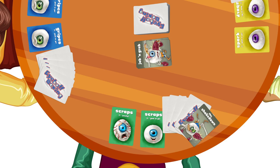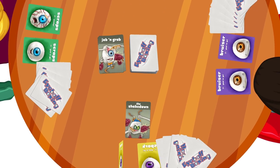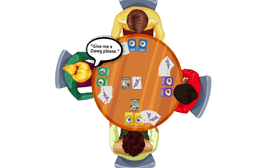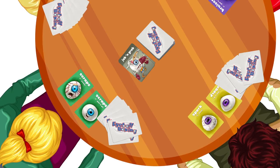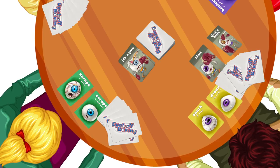Shakedown — play a shakedown card on any eyeball character to inflict damage and to request a specific hot dog ingredient — dog, bun, or condiments — from the defending player. If the defending player does not have the requested ingredient, he or she does not have to give up a hot dog ingredient card. A shakedown card may be blocked with a block or a block and knock card.